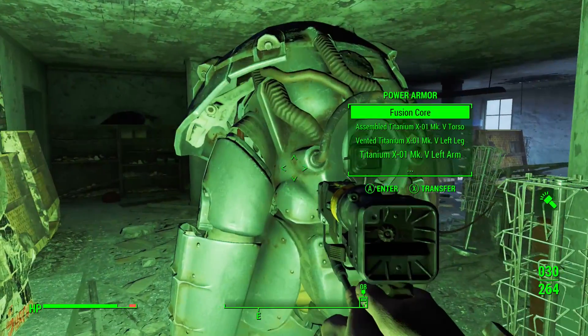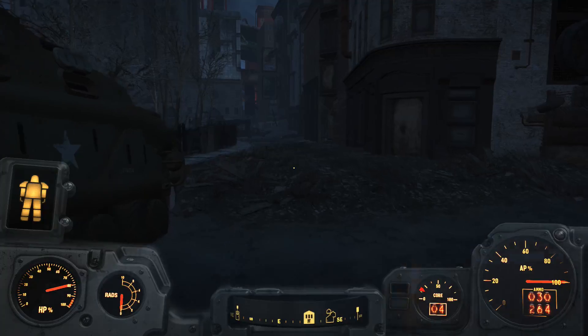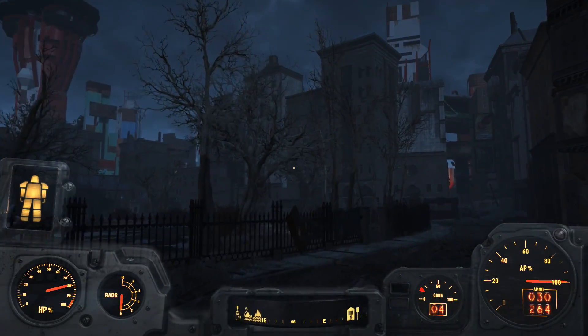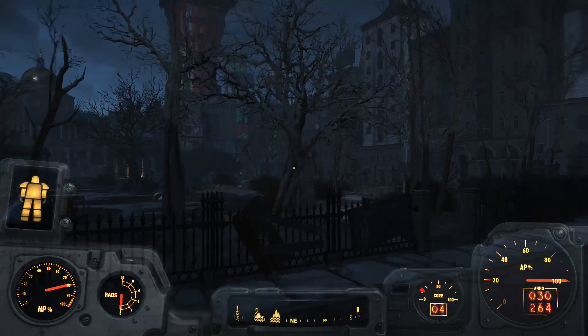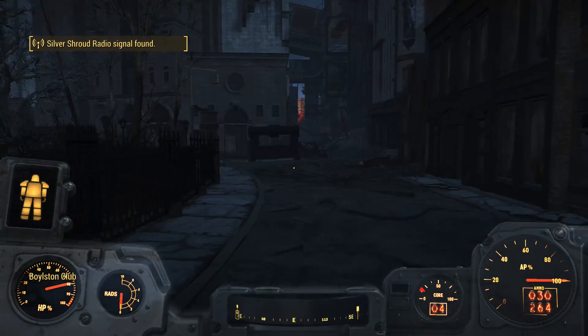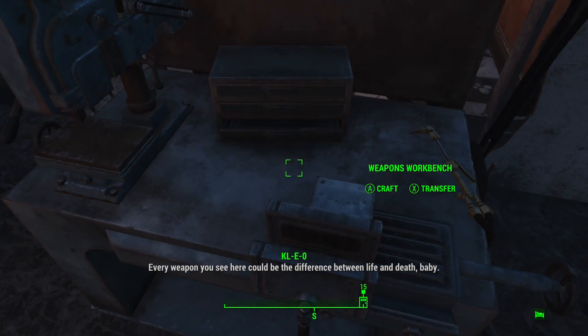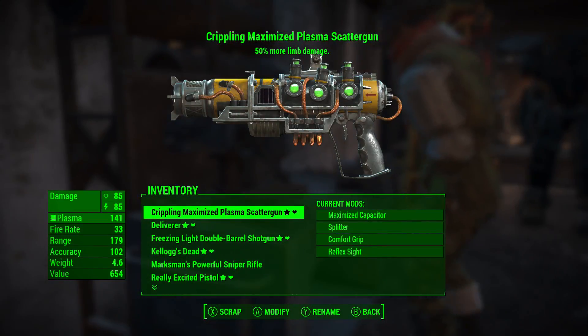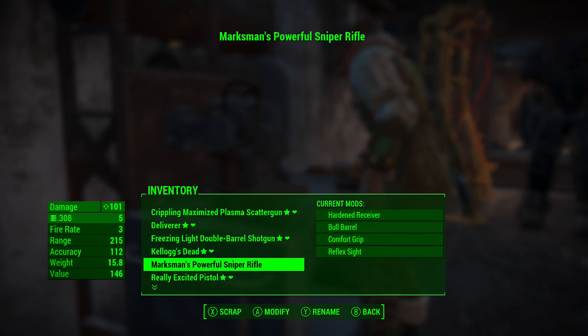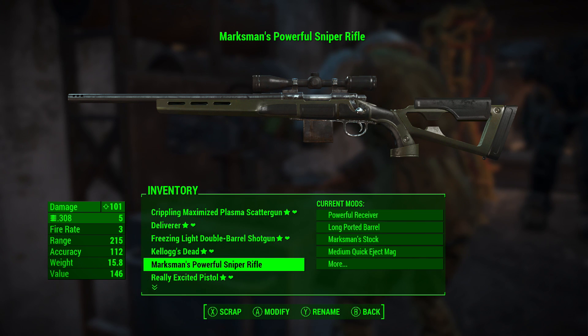Everything I want is collected. Hop back into the armor. Let's move on to Goodneighbor. Apparently it's already flipping night - that day really got away from me quickly. We're just going to take the direct route to Goodneighbor, should be 100% safe. We've walked this many times before. Pit stop to field scrap some guns on the weapon workbench right here in Goodneighbor. Marksman's powerful - that should give me some good stuff. Eight aluminium, six screws - that's nice.